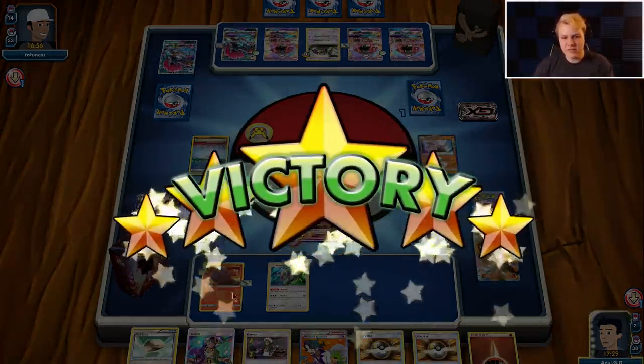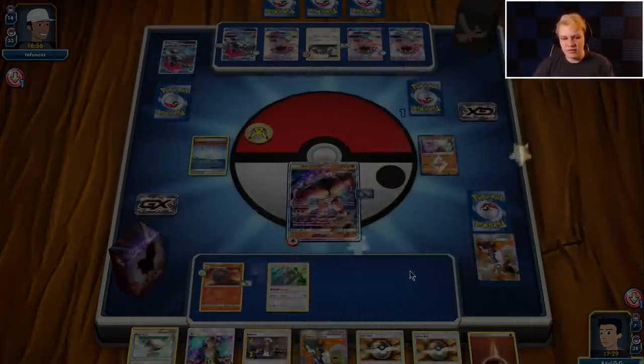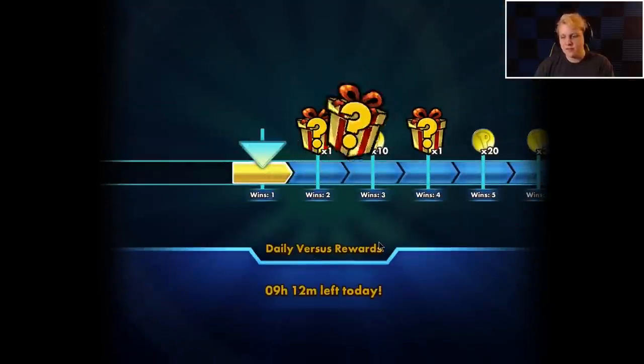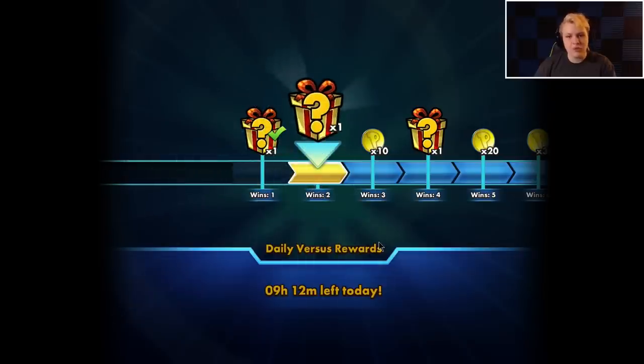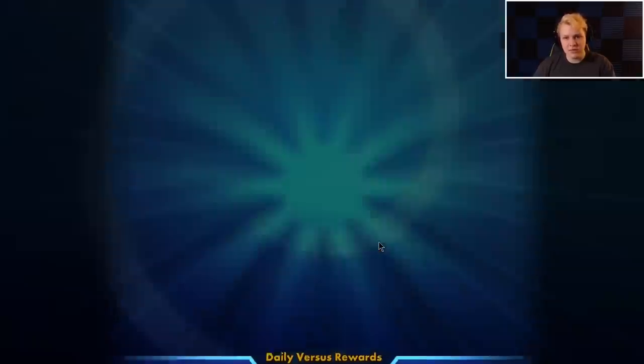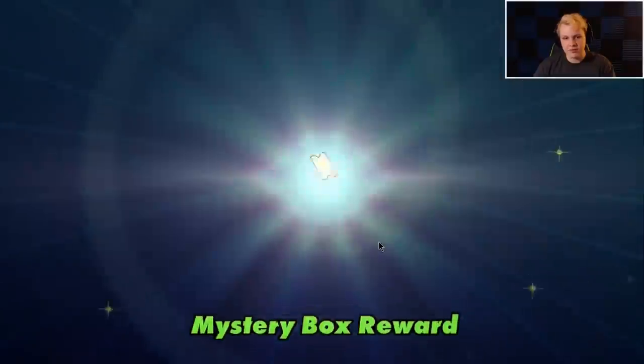That was pretty close. I definitely think I need a Field Blower in here — it's so easily searchable with the Macargo Rangaroo combo. So I definitely think there should be a Field Blower in here. Not sure what I'd cut for it but I'll add that for sure eventually.